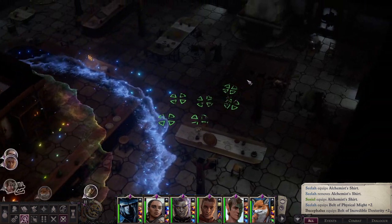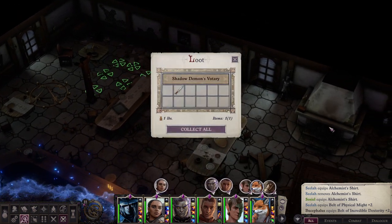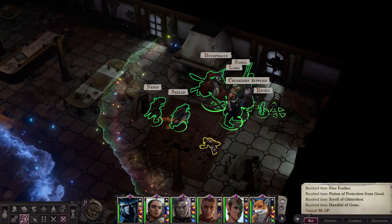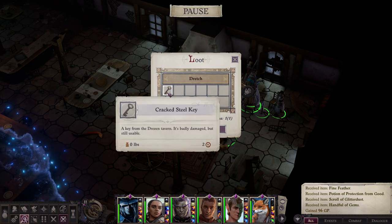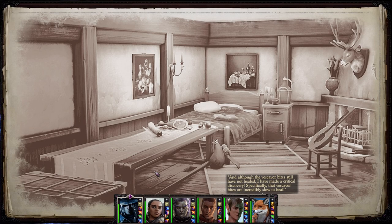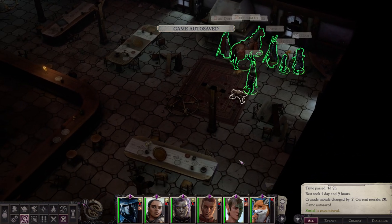Follow my lead. We're actually going to go rest up here as well. Missed the loot over here — a Cracked Steel Key, a key from the Dresden Tavern, badly damaged but still usable. Although the Veskivore Bites still have not healed, I made a critical discovery: that Veskivore Bites are incredibly slow to heal. Do you know that injuries on the scaled half of my body hurt a little less than the ones on the skin half? Haven't we heard that one already? Might be a misremembering.